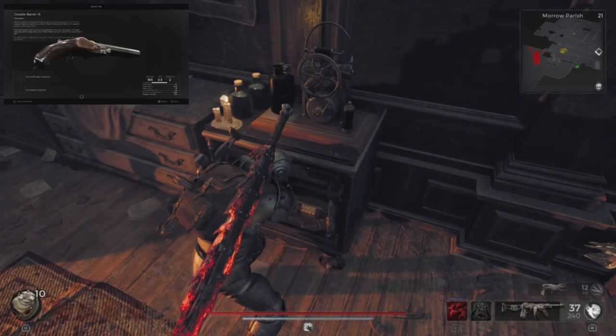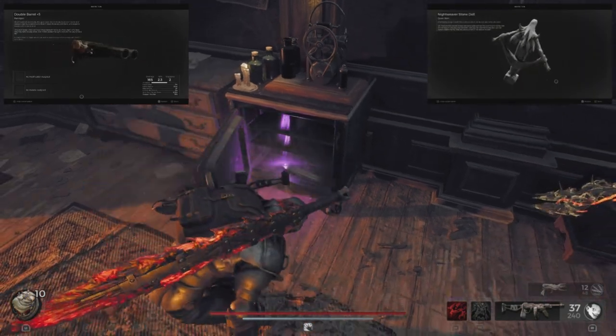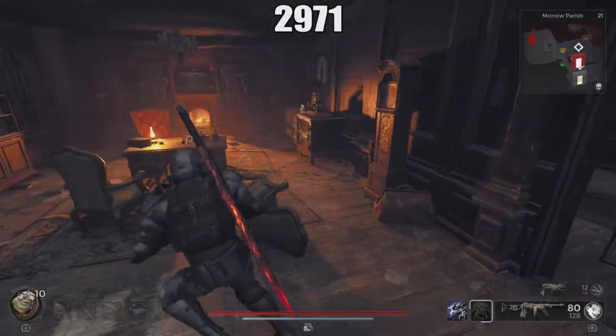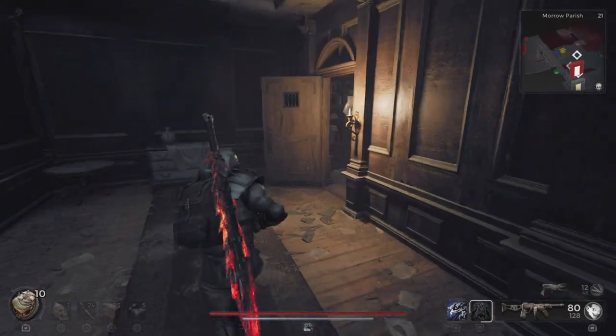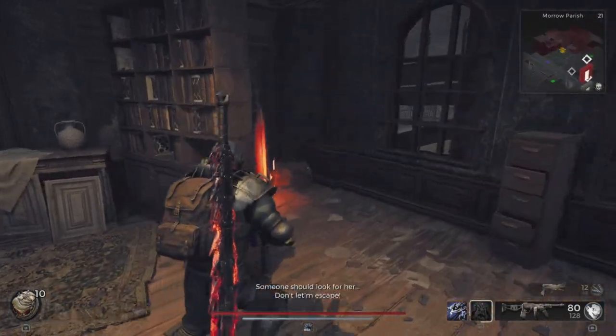Now let's show you how to get the Double Barrel and the Nightweaver's Stone Doll for the Nightweaver's web. We're going to start on the main floor. If you want the safe code right away, it's 2971. But if you want to go through for the stone dolls, just follow my path here. You're going to go across the hall from where the safe is to find your first stone doll.